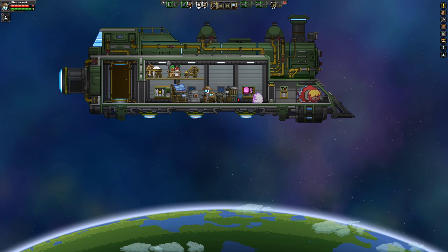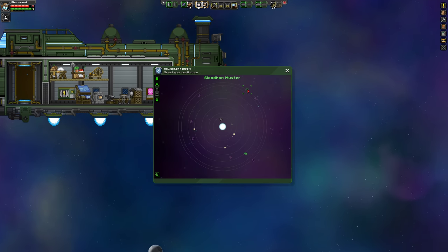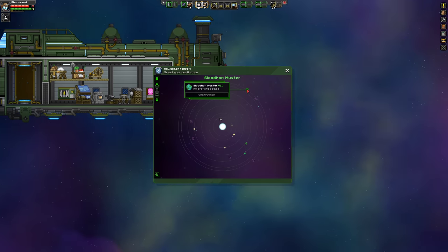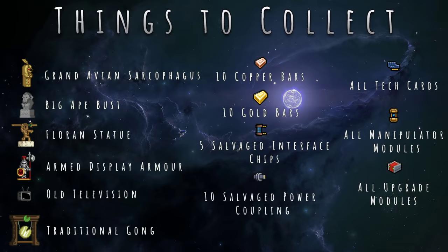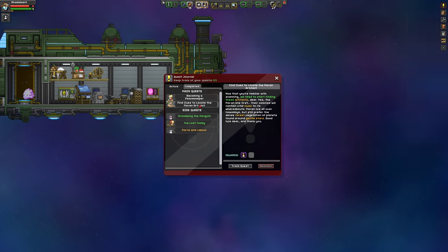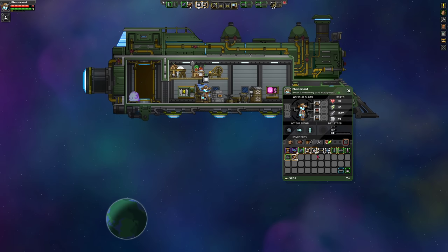I don't know if I ended up finding cotton the last episode or the episode before, but what I'm going to do is travel to a new forest world and look for Florin, because of course — a little reminder of my journal — look for Florin artifacts. We're also looking for that Florin statue with the spear, and of course cotton, matter manipulators, tech cards, those kinds of things as well.